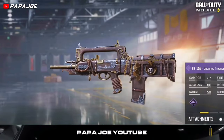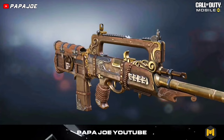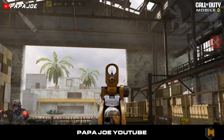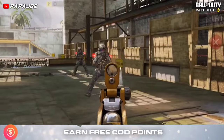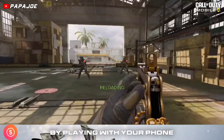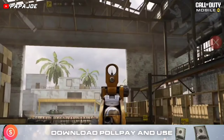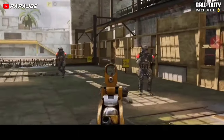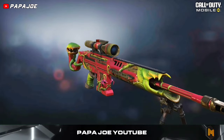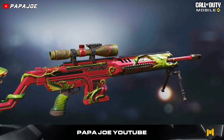Here we have the new epic weapon skin for the FR-556 called Unburied Treasure, which has a rather boring design and some details. I don't like the new Assault Rifle weapon skin so much because it is rather plain and will appear without any interesting details. In addition, the skin has no modified iron sight, which is also disappointing.